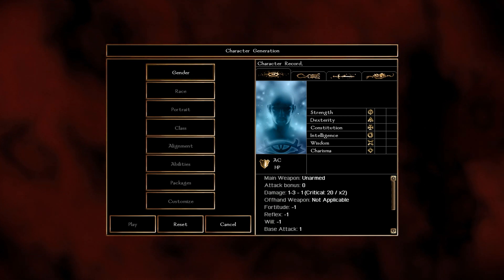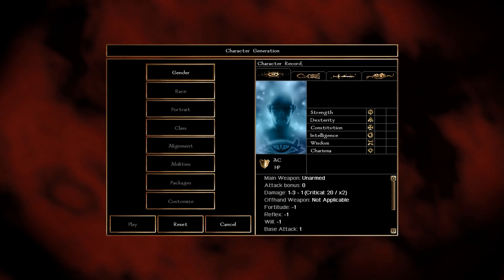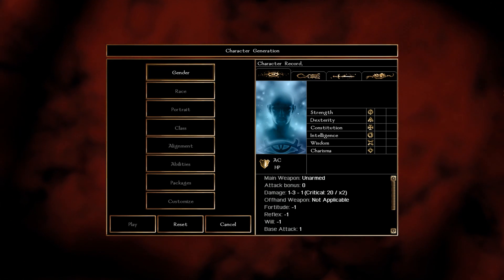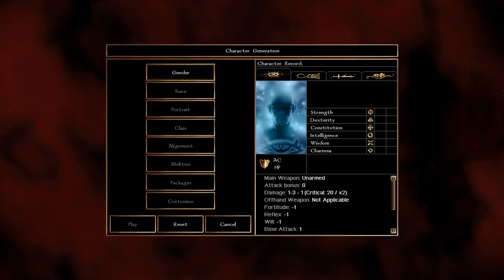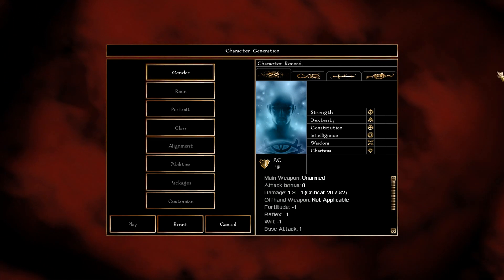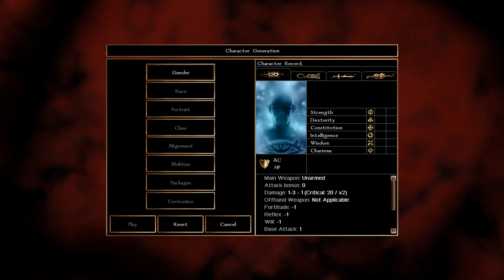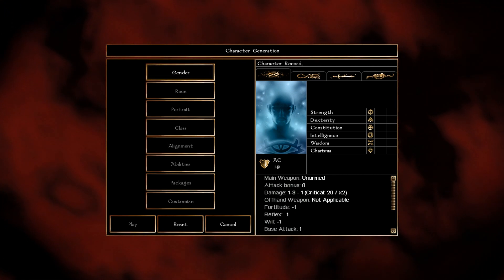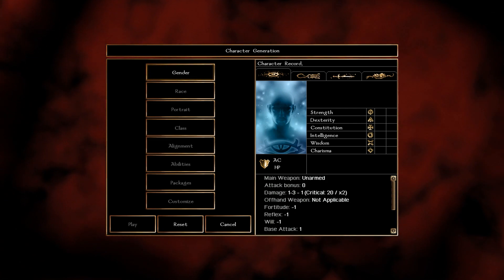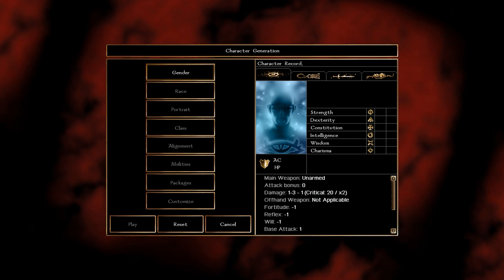Don't forget to hit the notification bell to stay updated. The advantages of this build: it's heavily focused on the melee department, and you can easily go from the Fighter to the Purple Dragon Knight to the Weapon Master and back. A disadvantage is the Purple Dragon Knight is only five levels, so some feats are less than desirable and crits will be towards the high end of the build. Other than that, this is a great melee build.